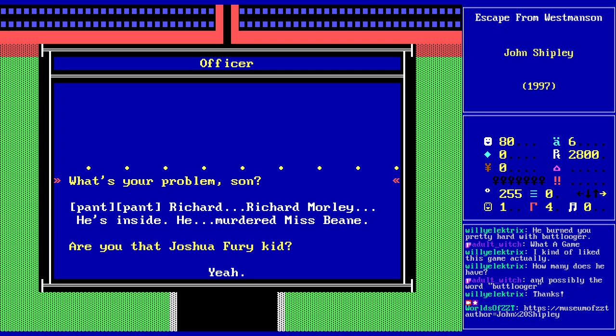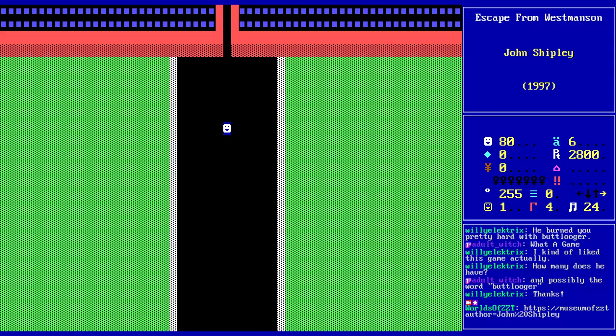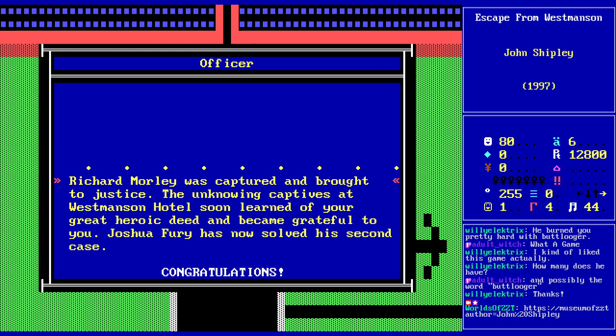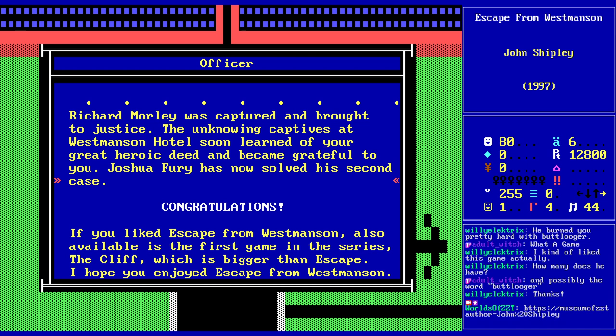Richard Morley was captured and brought to justice. The unknowing captives at West Manson Hotel soon learned of your great heroic deed and became grateful to you. Joshua Fury has now solved his second case. Congratulations. If you'd like to see the first game in the series, there's also The Cliff, which is bigger than Escape. Hope you enjoyed Escape from West Manson.